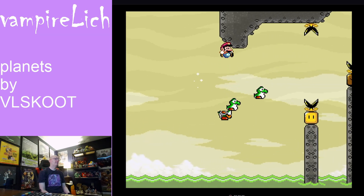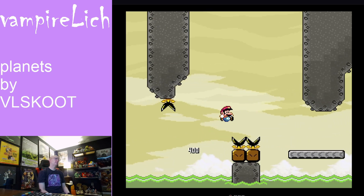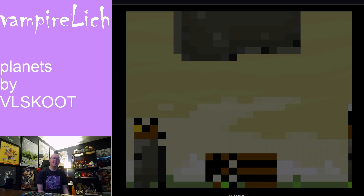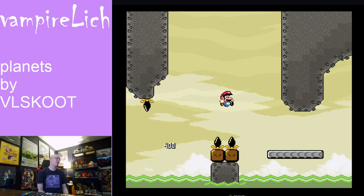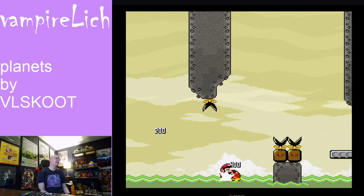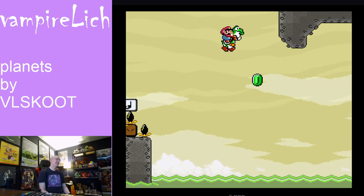That looks like the end. I don't know why I constantly want to ditch immediately after catching Yoshi. Oh, it's a Yoshi shell jump! I don't know if I've ever actually managed to do one of those before. That's weird — maybe it just kinda works. That would be nice. Yeah, holy crap. I'm never gonna remember that.